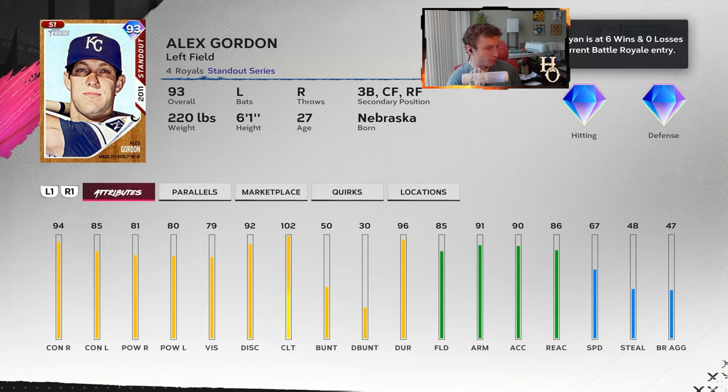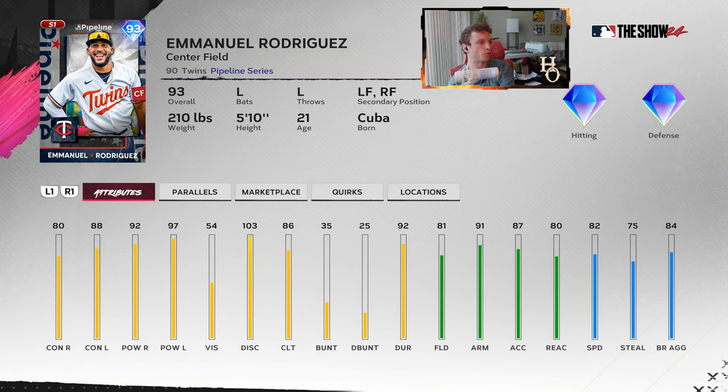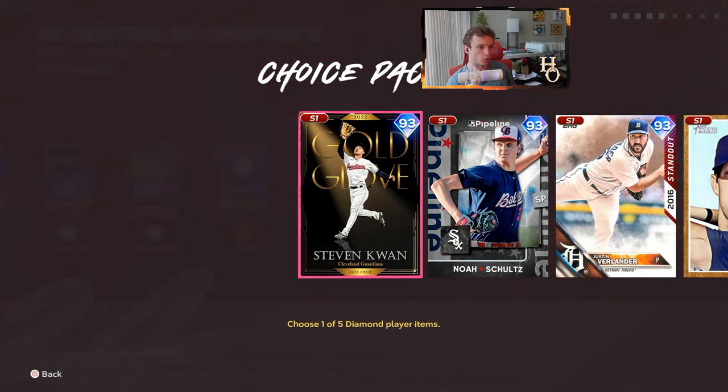Alex Gordon — lefty, I think he's got a pretty smooth swing. He's going to play the field well with 85 fielding but 67 speed. Actually, 67 speed is typically not good for the outfield — you need at least 75 to play the outfield somewhat well, especially in big parks like Laughing Mountain with those outfield gaps a mile long. I wouldn't put him in the outfield — you've got third base as a secondary or DH. Emmanuel Rodriguez for the pipeline Twins — good fielding with 82 speed in center field. That'll play definitely better than Alex Gordon. I think I'm going with Kwan or Schultz first though.